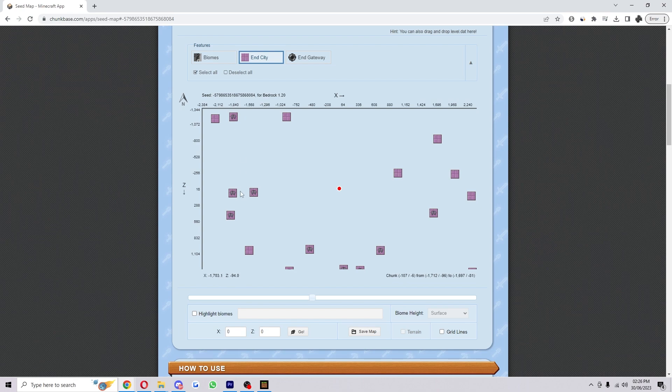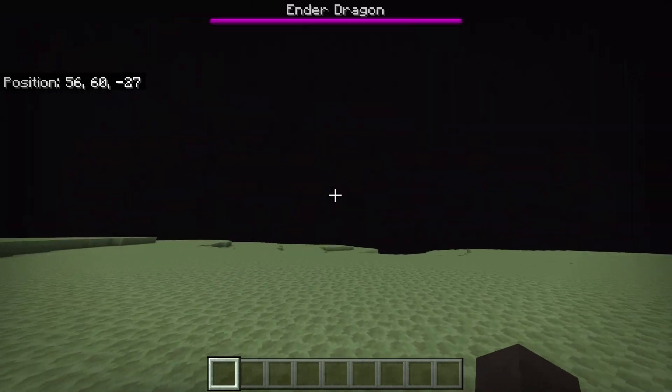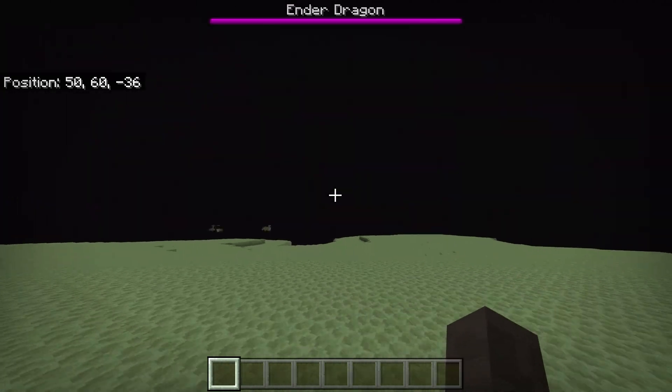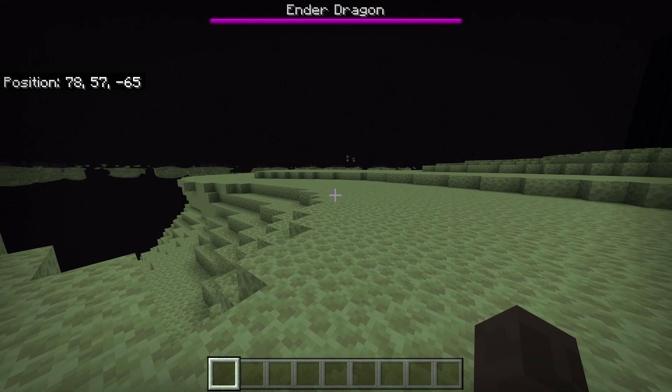The great thing about this website is it also shows you where elytras are — you can see these ones have ships. I'm going to head back into my game now and go to these coordinates. Since I'm in creative I'll just teleport there, but normally you'd have to defeat the Ender Dragon first, then make your way over to the coordinates manually.